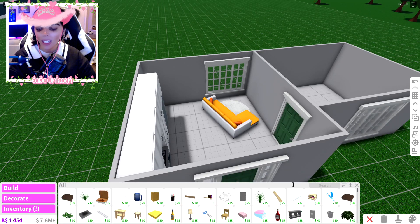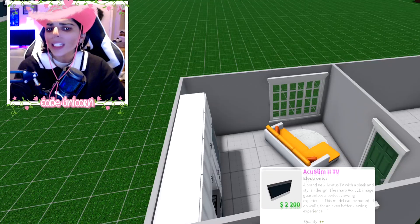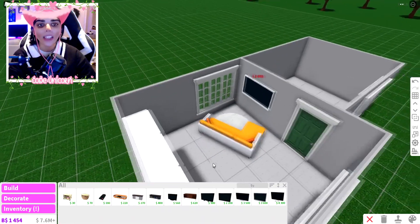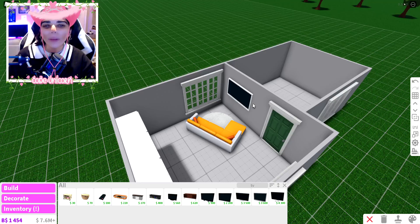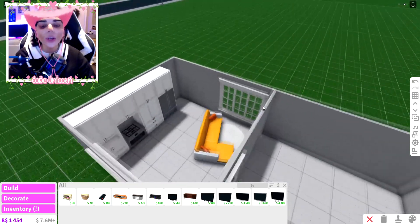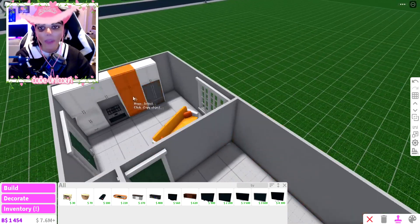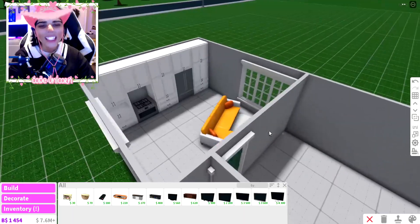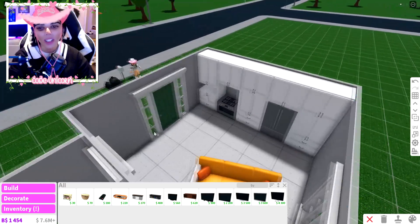We don't even need a TV stand — we can just put the TV on the wall and save some items. So technically we only used three items for the living room. Since we skipped the coffee table and TV stand, I can add one more cabinet to the kitchen. So I'll copy and paste that in — now we have a nicer kitchen!